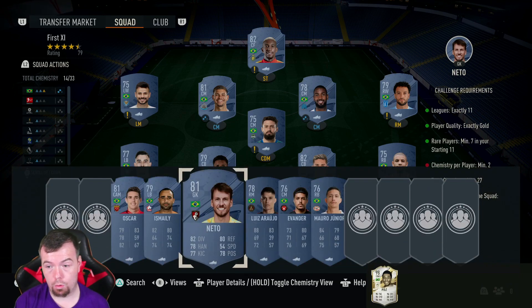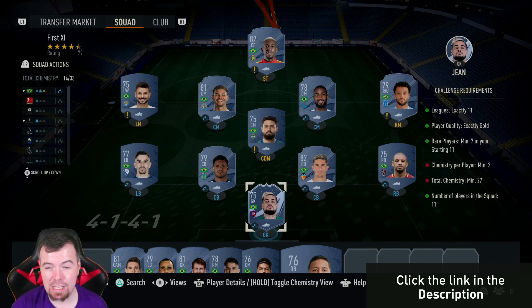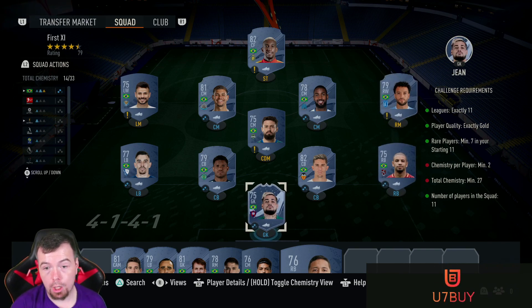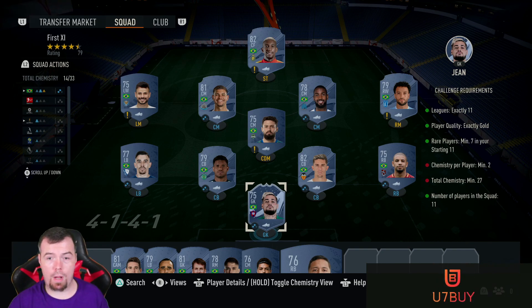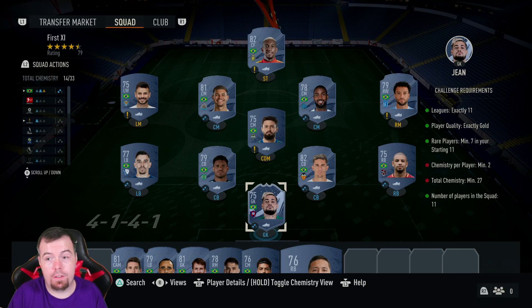You are looking at between 25k and 30k to do this one unfortunately, unless you have fodder. Most of you should have at least one or two of these players tradable already — if you've got Anderson tradable, that's a massive dub. I thought I'd do this SBC method again because a lot of people are struggling with the French version, so this is the Brazilian version, and I am planning on doing the Argentinian version as well.